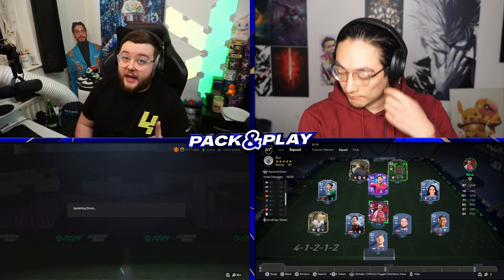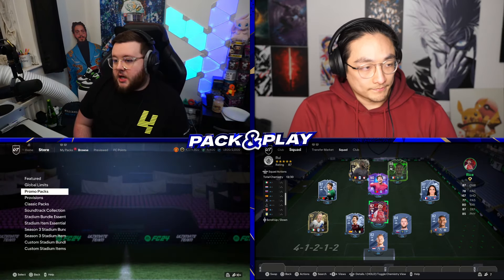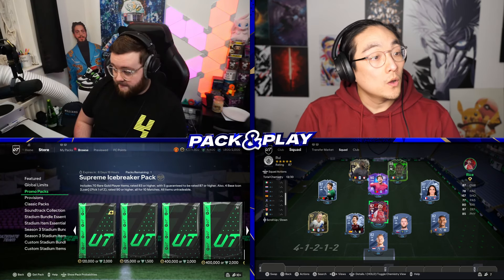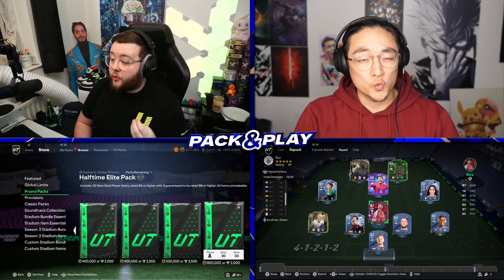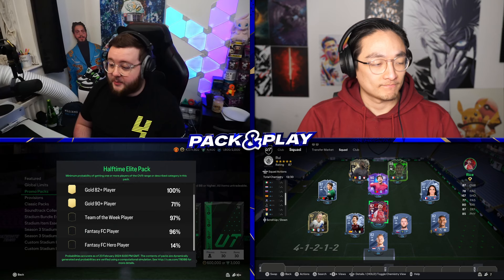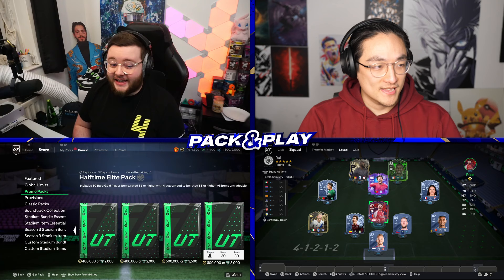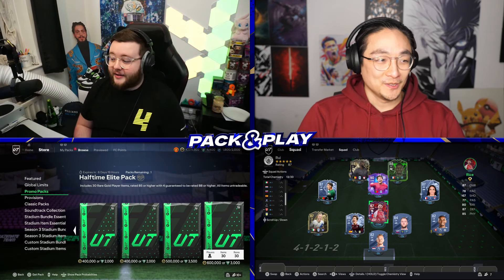We're going to have two players each from this store pack. As I packed the highest rated, that means I get first in the icon pick, but you get first in the store pack. We're going for the halftime elite pack - it's a 30 times 85 with four guaranteed 88 plus. It's a 96% chance of a Fantasy FC player and 14% of a Fantasy FC hero. If I don't get one I'm going to be absolutely livid. This may as well say it guarantees a Fantasy FC player.